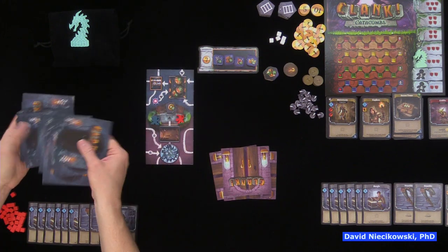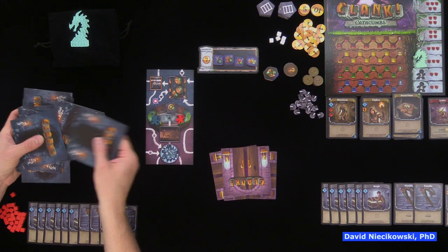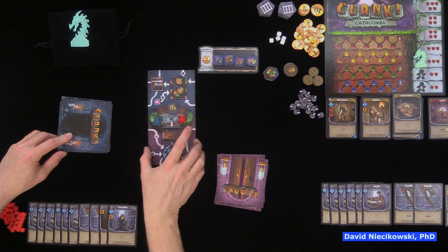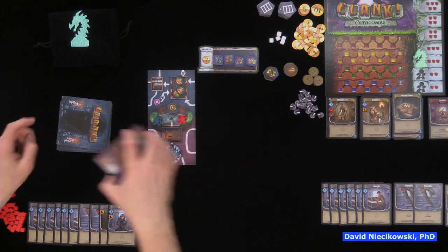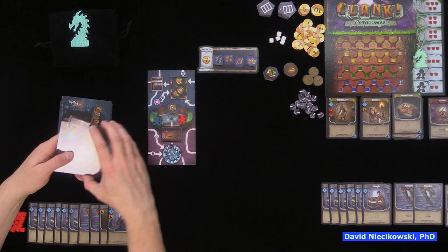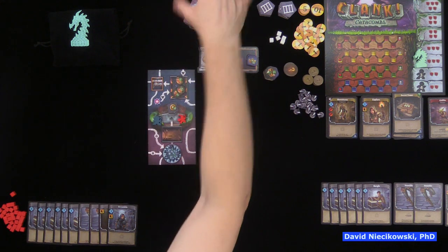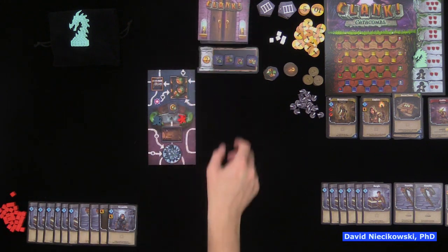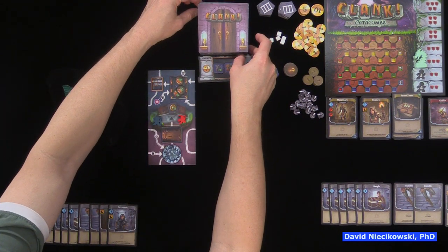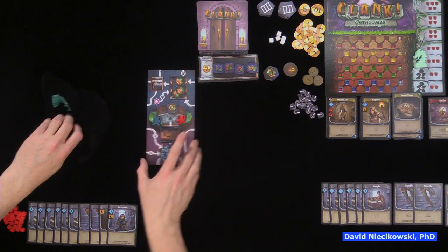For setup, shuffle all the dungeon tiles with depth tiles on the bottom and safe tiles on top. The depth tiles are where you find artifacts — once you get one you can escape to the crypt. The four safe tiles go on top; if knocked out there with an artifact you still score but miss the bonus 20. The game ends when all players have escaped or been knocked out.